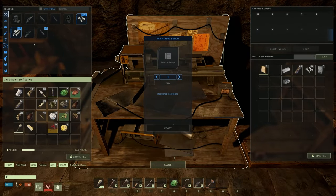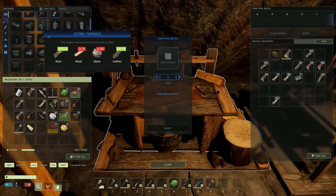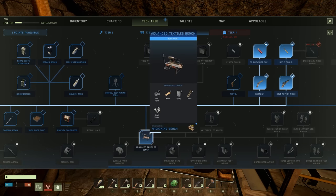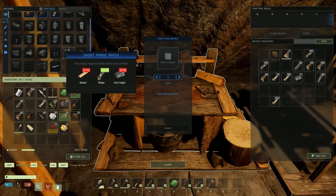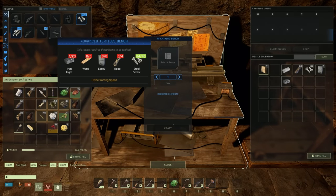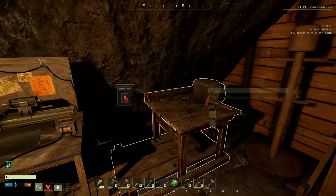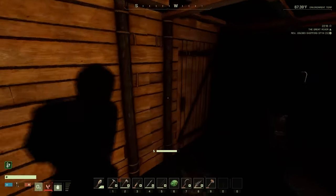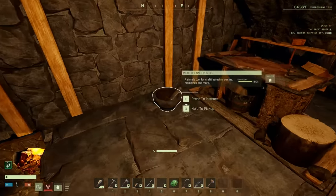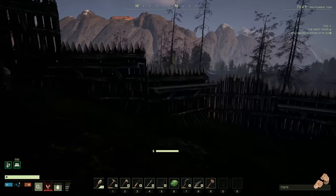Let's get this other bench made - it's probably in the workbench. Advanced textiles bench - did we actually unlock it? No, we didn't. Let's go ahead and unlock that. We need ironwood, epoxy, rope, and steel screws. Looks like I need wood and iron. I don't have any iron down here - let's get that smelted up and go get some wood.